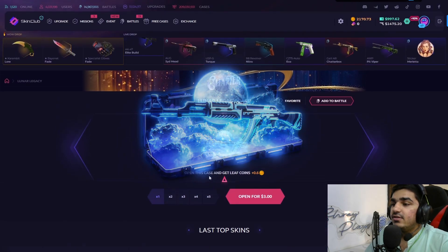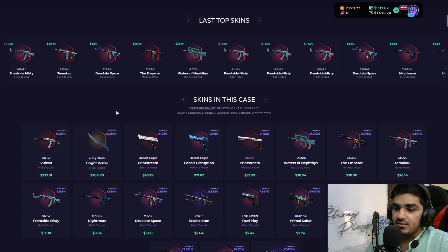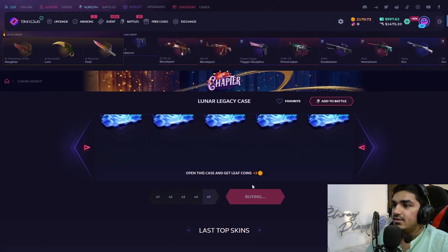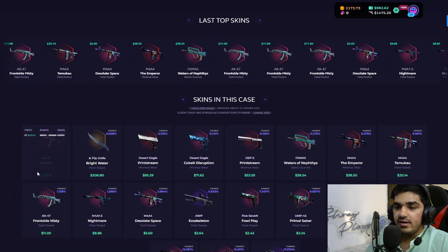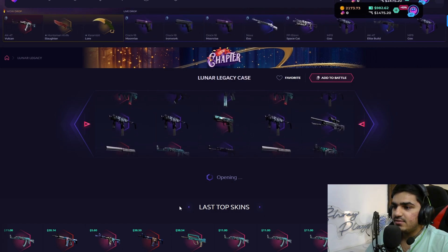The second case is the Lunar Legacy case, which is $3. The best item you can get is the AK-47 Vulcan at a 0.031% chance. There's also a Bright Water Flip Knife, a Wind Stream, and an Eagle. We're going to open five of these for $15 and see if we can get something good.